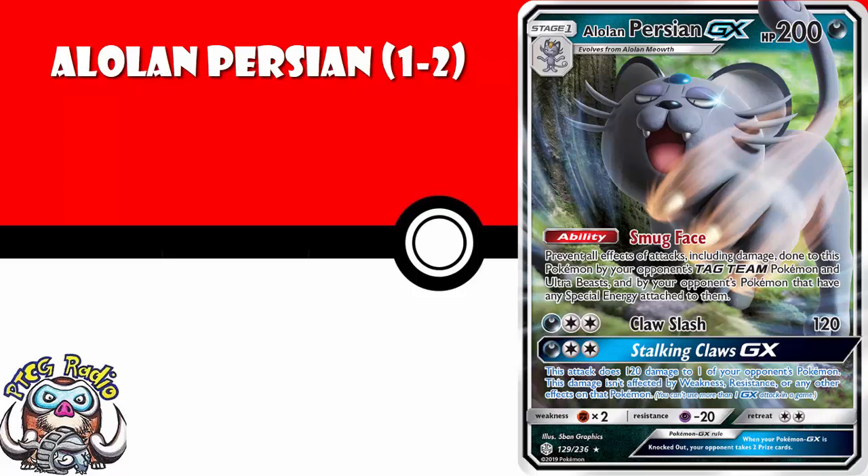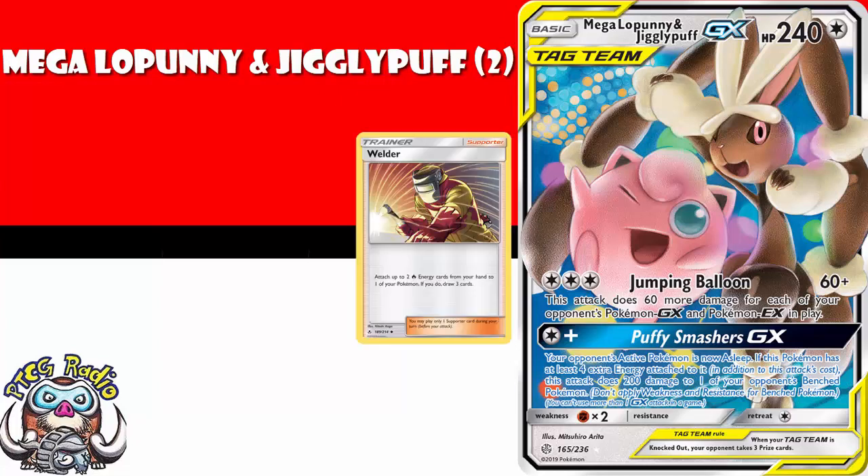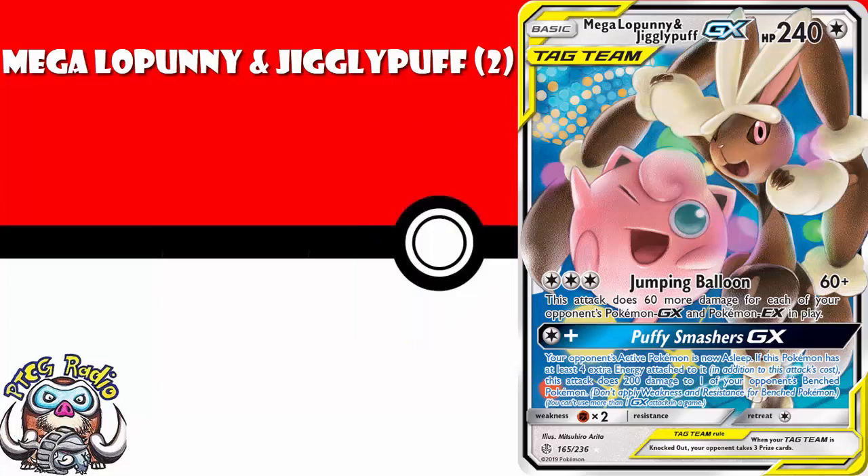I know this one's a tag team, but you need a couple copies of Meloetta and Jigglypuff. Meloetta and Jigglypuff is a phenomenal card that has already seen a huge amount of play over in Japan. For three colorless energy, you do 60 damage base, and then 60 more for each of your opponent's Pokemon EX and GX. And even though it's three energy, it works great with any kind of Welder deck or any kind of other energy acceleration. This is in a huge amount of decks I've seen already in Japan, and you can expect it to be in a huge amount of decks over here. This is one of those ones that makes it onto the buy list because I think it's going to become much more expensive as time goes by — you're better off just getting it now.